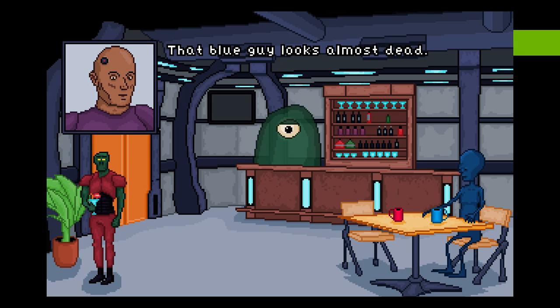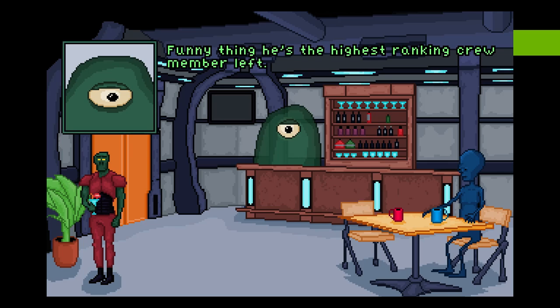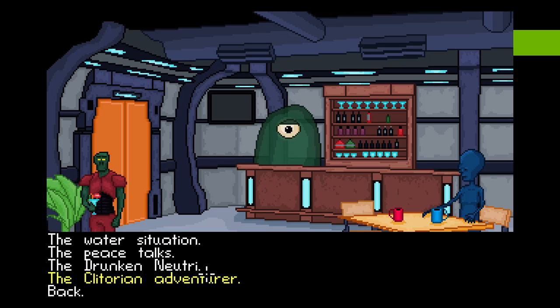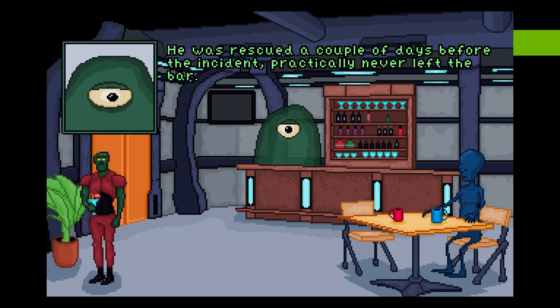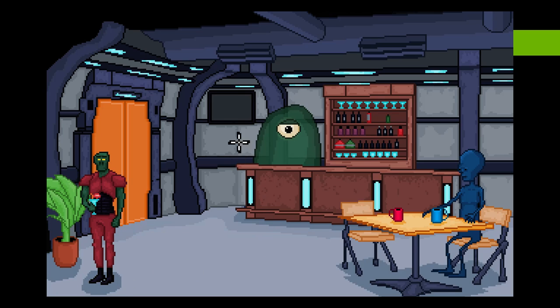Okay, the drunken Neutri — that blue guy looks almost dead. He blames himself for our current situation; done nothing but drink alcohol for days. Funny thing — he's the highest ranking crew member left. Head caterer. I don't even know the guy's name. Alright. What do you know about the spacer? Clitorian — bit of an adventurer. He was rescued a couple of days ago, a couple of days before the incident. Practically never left the bar.